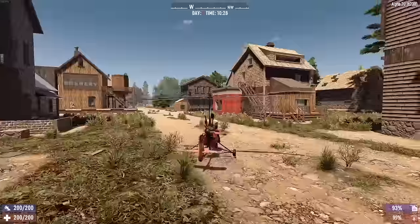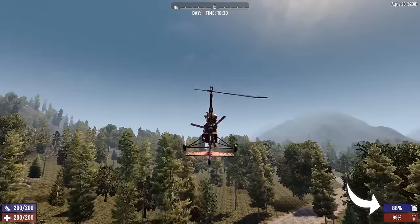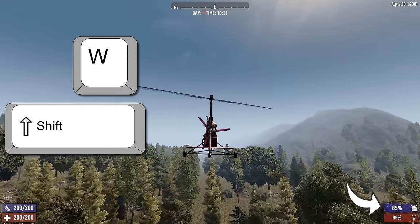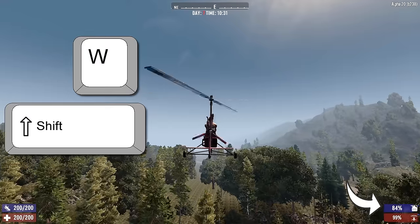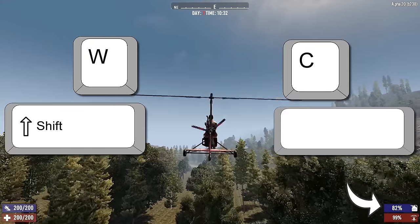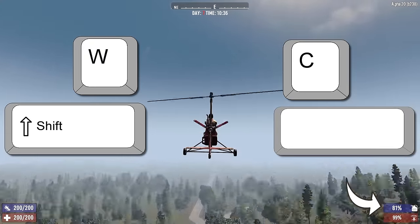In the gyrocopter, all you need to do is get airborne. Once on a straight flight path, hold shift and W for maximum speed. Now press and hold the pitch up and down buttons at the same time — by default C and spacebar. You should hear the gyrocopter motor idle down, but you'll maintain max speed and consume basically no fuel.